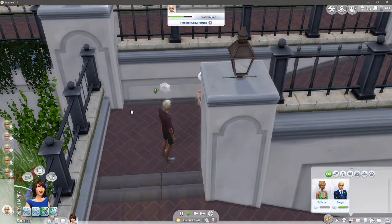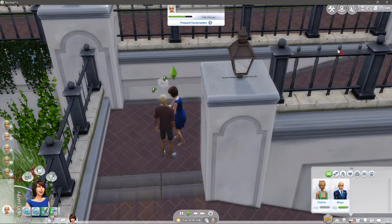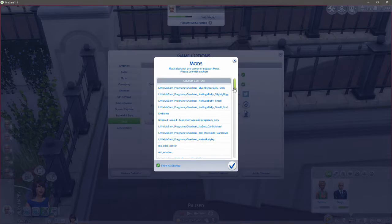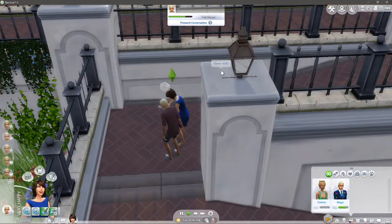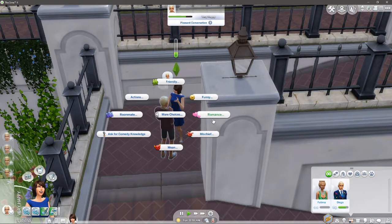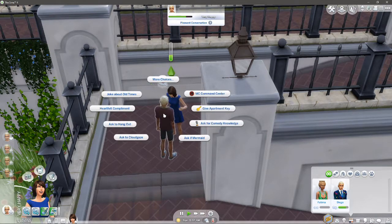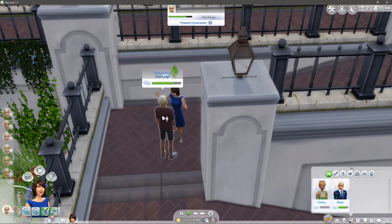I also have the Meaningful Stories mod - that's another one, but it only affects emotions. It makes townies have their own stories and makes them more lifelike instead of just staying in one house - they marry off and all that. Tell a joke about barnacles - are you a pirate? We're almost at full friendship, which is really good.